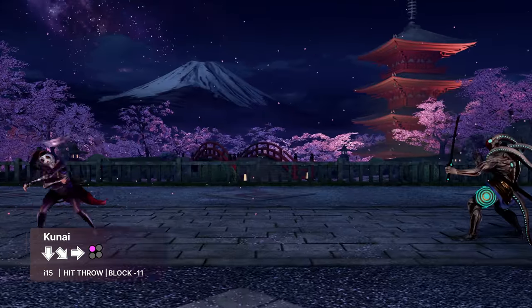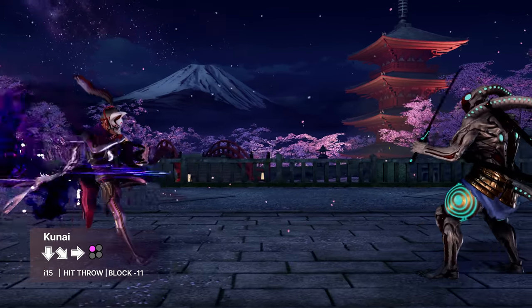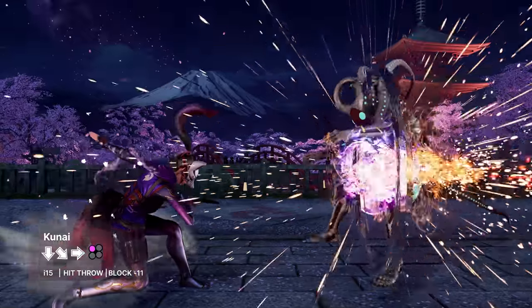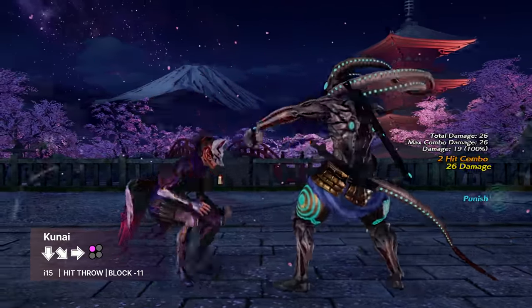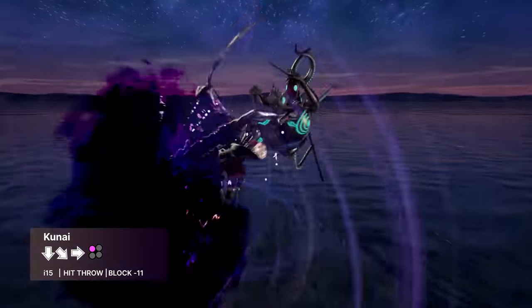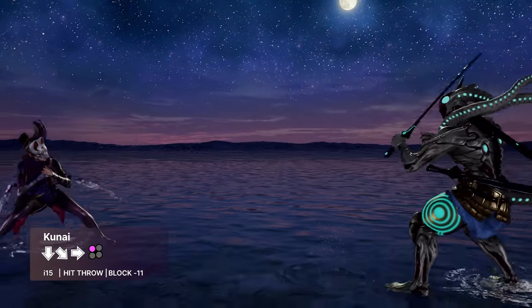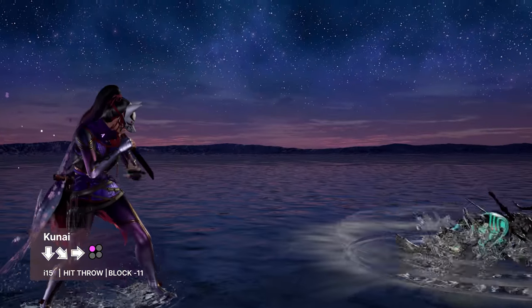Kunai is also a very unconventional keep-out tool, being a fast full-screen projectile. This means that even from range 3 or further, opponents have to be very careful about how they close distance. While it is unsafe on block at mid-range, from full-screen it's unpunishable. This is especially effective on infinite stages, where combined with Kunimitsu's fast backdash, she can play a very annoying runaway game once she has the life lead.